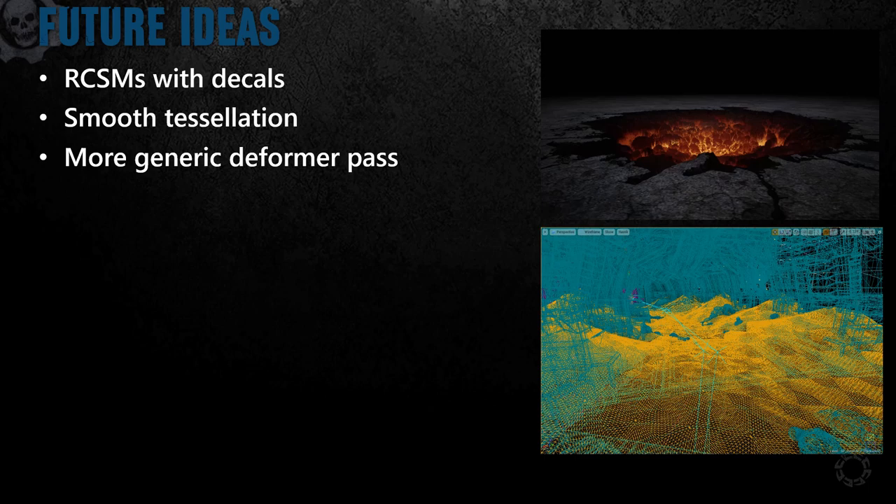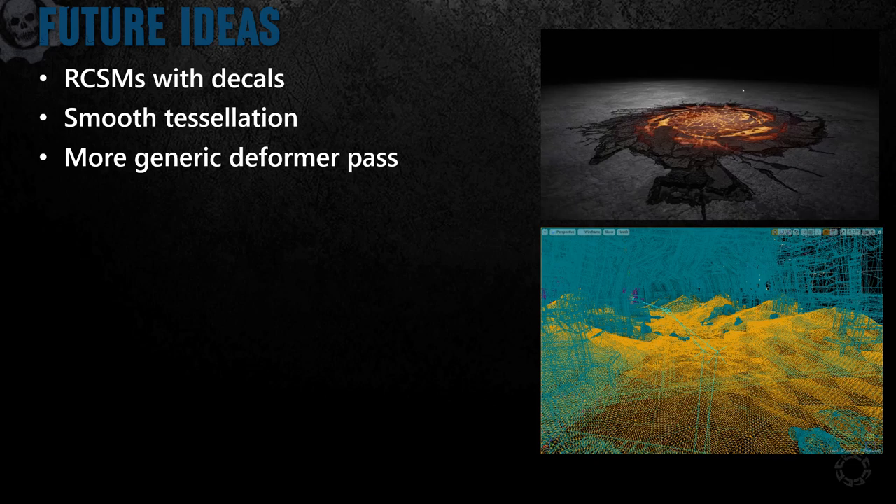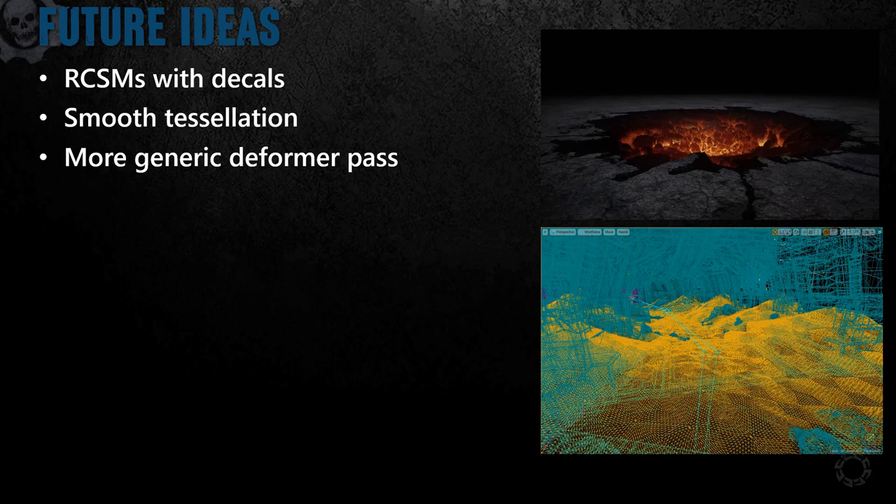Finally, here's a brain dump of some expansions of these features. RCSMs with decals can get some really cool effects — one of our tech artists was able to put together a showcase on the same day I hacked together the change. For tessellation, our current system essentially just allowed us to dump more triangles, but didn't do anything like subdivision surfaces where you get actually smoother geometry — in the future it'd be really interesting to use tessellation to programmatically smooth out a mesh, which is particularly appealing for expanding our scalability across an even wider spectrum of GPUs. Finally, our deformer pass only supports a downward depression of terrain based on primitive shapes. Something interesting would be extending this to be more generic — if it allowed shapes or brushes that could do the inverse and build upwards, you could essentially have an in-game variant of landscape sculpting.